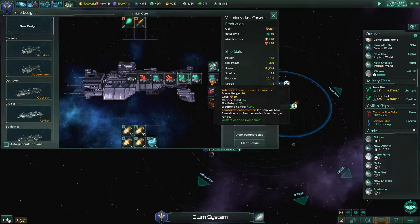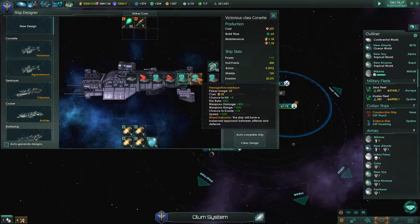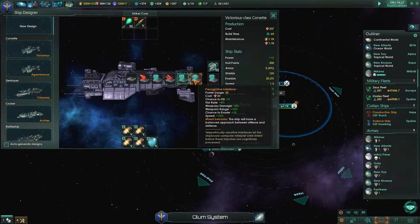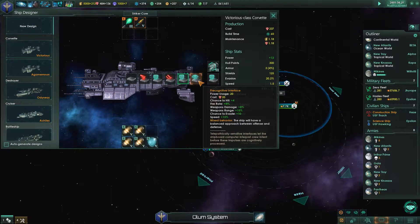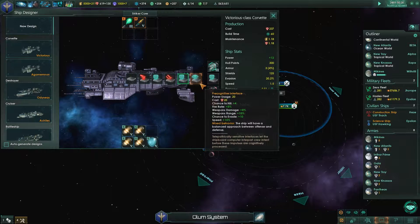Why the hell do I have advanced bombardment? Stop it! Precognitive interface: Change hit 4, Parade 8, Weapon damage plus 8%, Weapon rate plus 15%, Change to evade 10%, plus 10, Speed plus 15%.